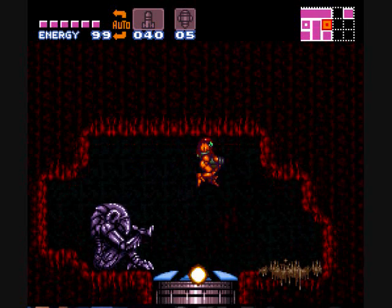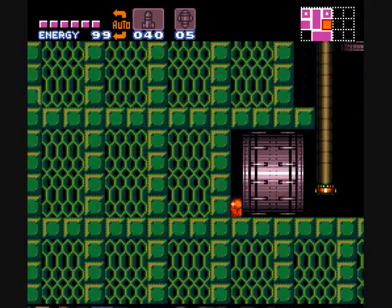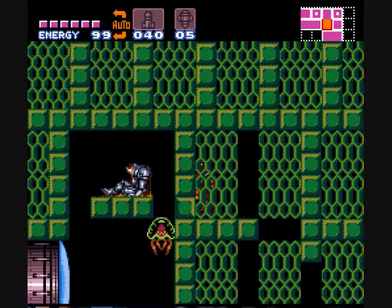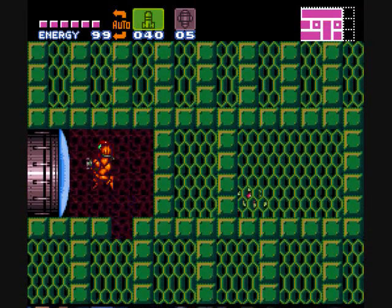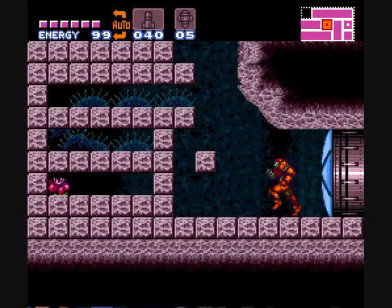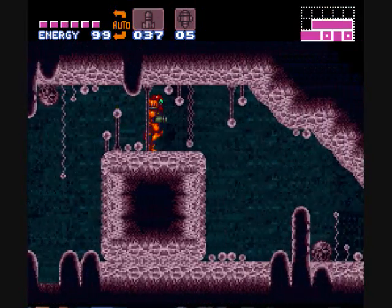In red Crateria — red Crateria was never really used in the game. If it was, I think it was used during the escape, but it was hardly noticeable because there were so many other effects going on. It doesn't really look good; it's so blindingly red. It's barely used by people, even ROM hackers. Anyway, now we are out of Kraid's area.